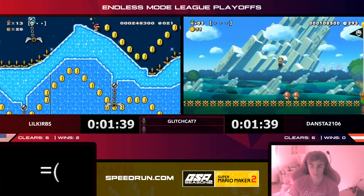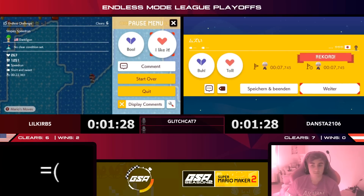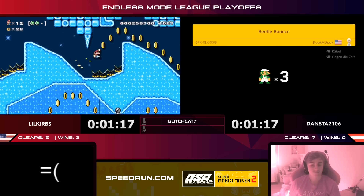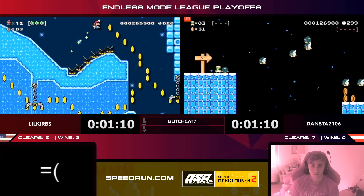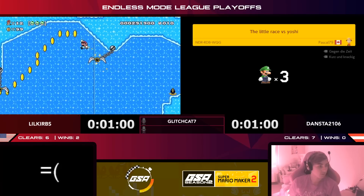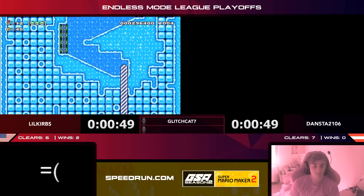This could be a good one for Dansta — he gets the clear, and even the world record for some extra swag! That's going to be huge. Dansta moving up six to seven now. Curbs knows the flow of this level, just has to put the movement together. Dansta chooses to play it safe above a pit. Curbs gets it with six seconds to spare — seven to seven right now with 50 seconds to go.